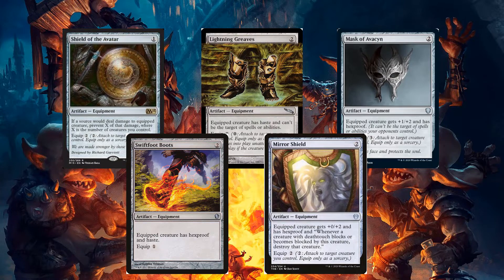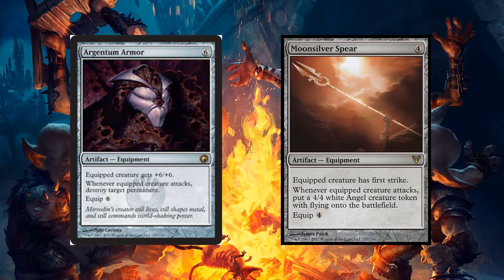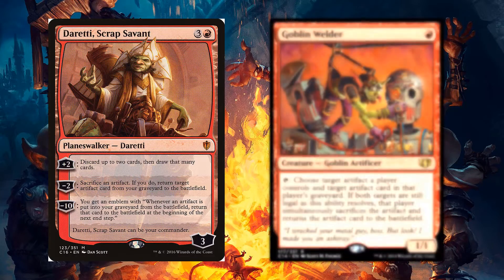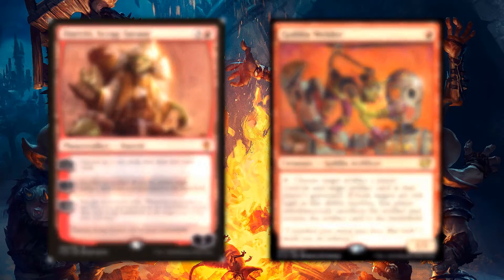We can use Argentum Armor for removal and Moonsilver Spear for more creatures that also fly. Finally, Reforge the Soul and Goblin Welder to cycle our poor equipment for our previously removed good equipment.